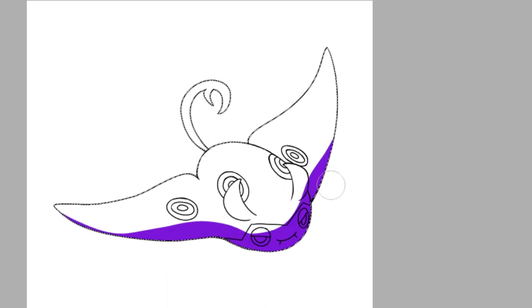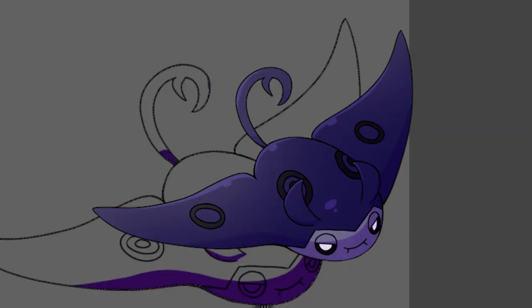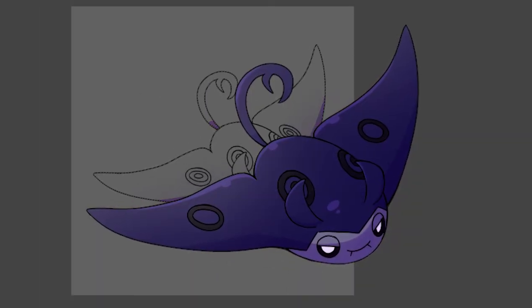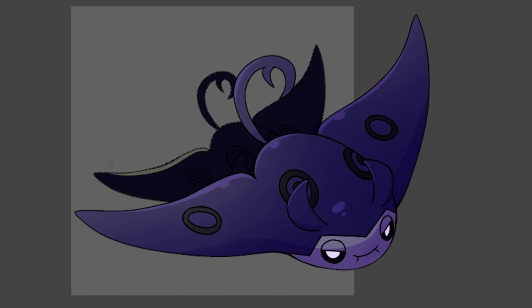I made the tail thinner and added a Stingray barb on it. For the colors, I gave it a dark blue coloration with a lighter face. And here we are, Jet Mantine. I'm torn on whether or not this one would be a dark type or poison type. Let me know which one you think it should be.